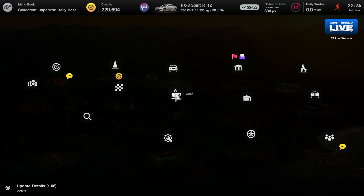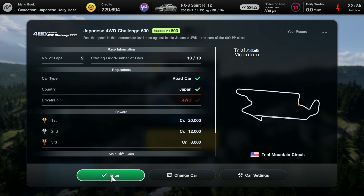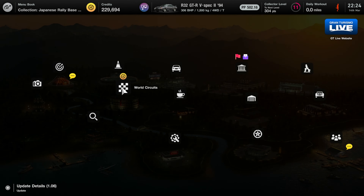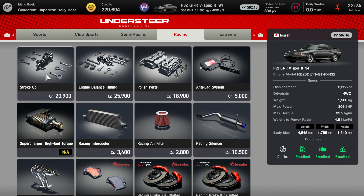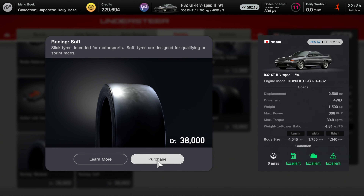We might have to actually go and buy one of them in order to compete in this. We've got the Americas or Asia Oceania. Why don't we start off in America — we'll do the Trial Mountain Circuit, we've been there before. We need a four-wheel drive. We have got a couple actually — we've got the GTR. That's a 502. We need 600, so we're going to have to suit this up a little bit. Do we want rally tyres? I'm assuming. Maybe they don't exist. We'll get the soft tyres on there — that's going to get us to 565.